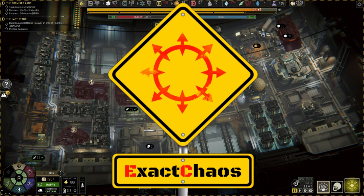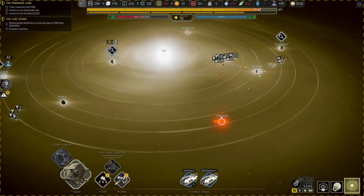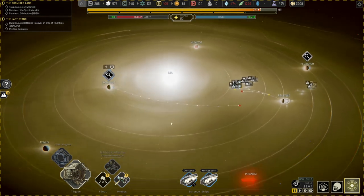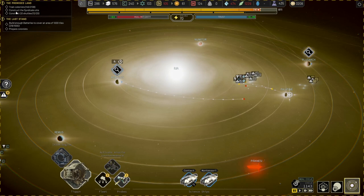Hi guys, I'm Exactcast and welcome back to another episode of Exxion. So let's just have a quick look here. We've got the Peronese back — it's not doing anything yet, but I am a little worried about it. It's been a few days since I played, so at the moment we're training colonists and we are upgrading our research so that that goes a little quicker.